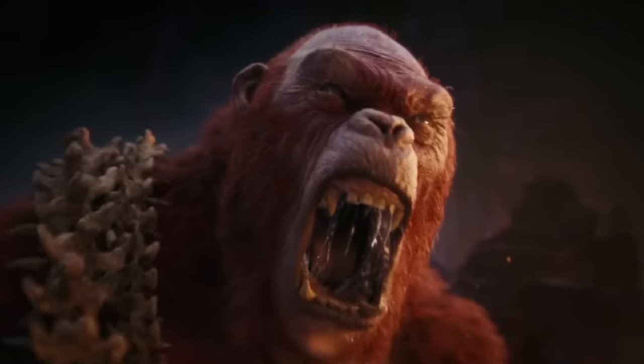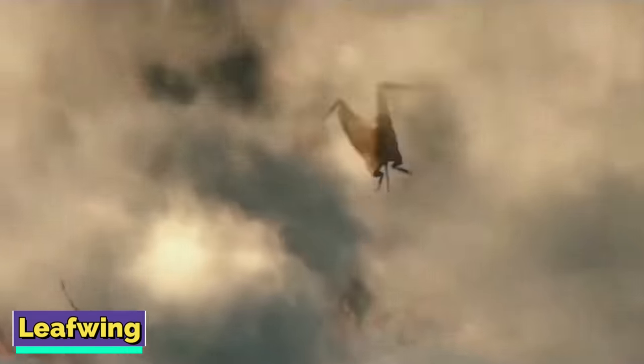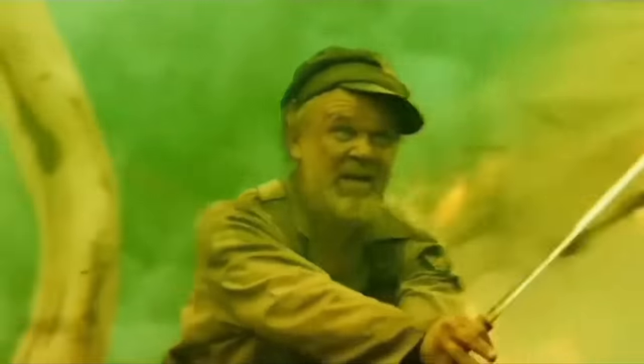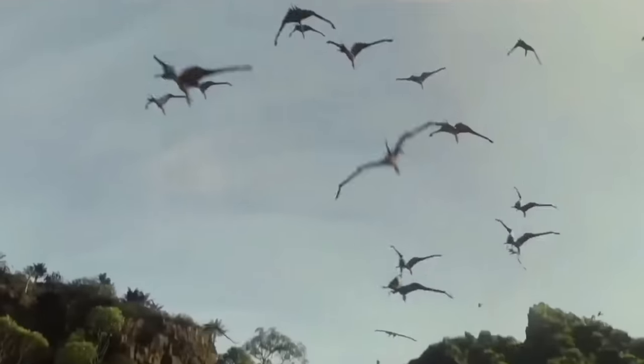Leaf Wings — in the Monsterverse, Leaf Wings are a less aggressive cousin of the Psycho Vultures, and have been around since the 1970s. These creatures, smaller than their relatives, are known for moving in big flocks and have a history of causing trouble for humans on Skull Island. Back in 1973, during Monarch's expedition to Skull Island, these monsters showed up not once but twice, giving the crew a hard time. They popped up again in 1995 during another secretive trip to the island.